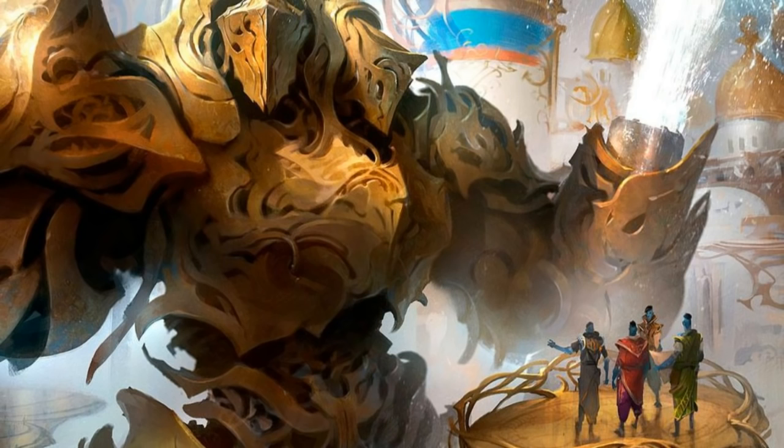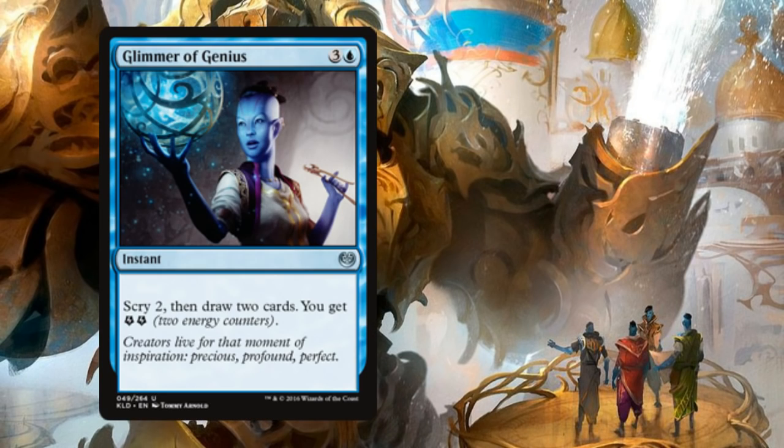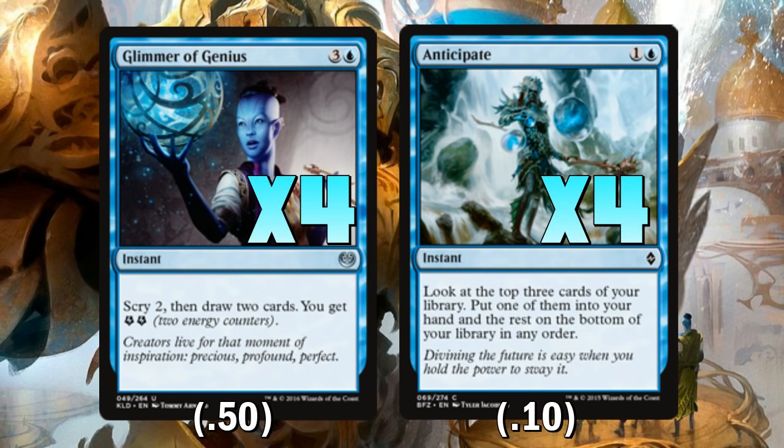This plays like a very traditional control deck. We're going to play four Glimmer of Genius and four Anticipate. Anticipate is pretty good when you play it off of Yahenni's Expertise out of the sideboard — there's actually a lot of good stuff you can play off of Expertise. And it's obviously not a bad play at the end of the opponent's turn if we're digging for something, maybe responding to one of their spells and digging for a counterspell or removal piece. Love that it's only two mana, easily splashable, instant speed.